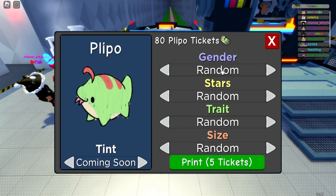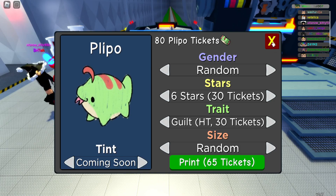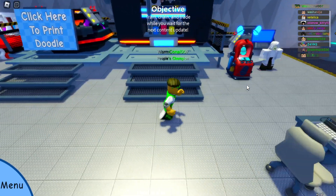If I click on the Plippo, gender we don't really care about — just leave that. We want to get a six star, so it's saying it's going to cost me 30 tickets. For the trait, you can choose the normal or the hidden trait — most people go for the hidden trait depending on what you're going for. So for a hidden trait six star, it's going to be 65 tickets, and it doesn't really matter what doodle it is.